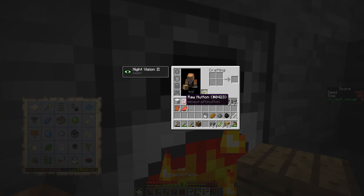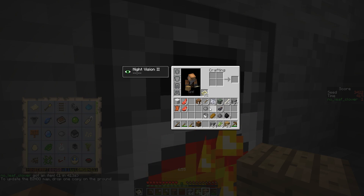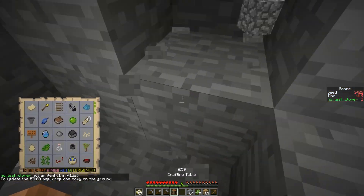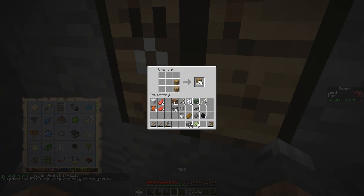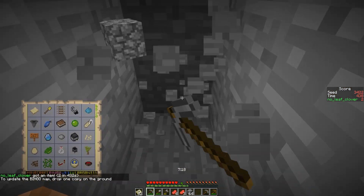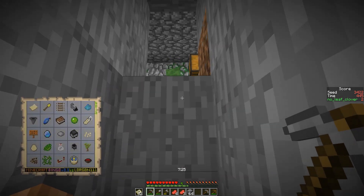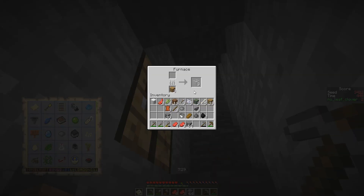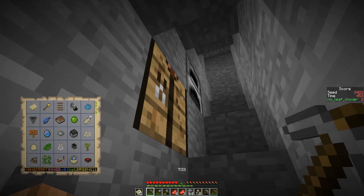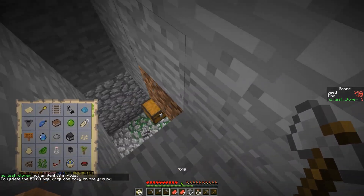There we go. We also need this in a second here. I'll just make this before I forget. Get that here too — perfect, that's what I wanted to do. I wanted to split the stack and throw one on the ground. Exactly what I wanted. Down here — terrible spots to approach it from. So now we need six iron. Oh yeah, I should have smelted the stone, I guess.